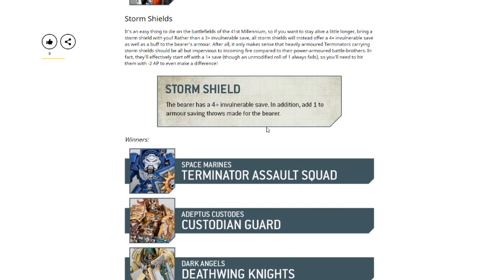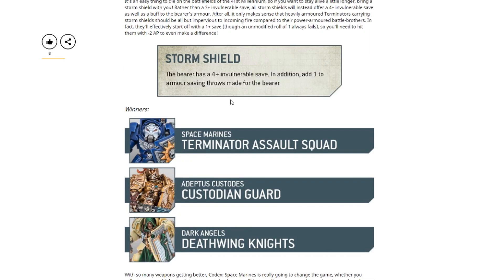Then we have the final announcement in this article, which is the storm shield. Basically all storm shields are going to have the same rules released in the Indomitus box set: the bearer is going to have a four-plus invulnerable save, and in addition add one to their armor saving throws. So it's no longer just a flat three-up invulnerable — it's a four-up invulnerable and plus one to your armor saving throws. This change is basically a big buff to Custodies, but in my opinion actually a nerf for pretty much everything else.